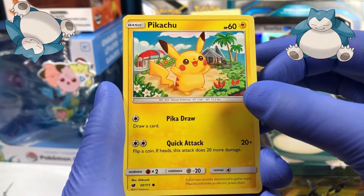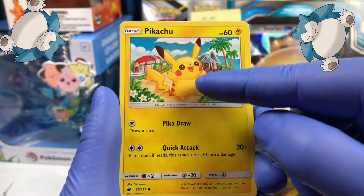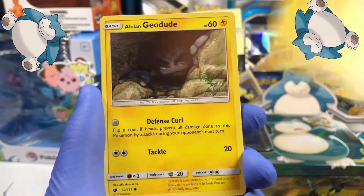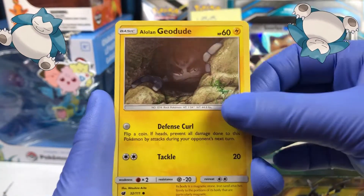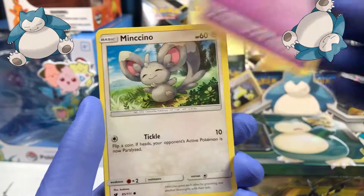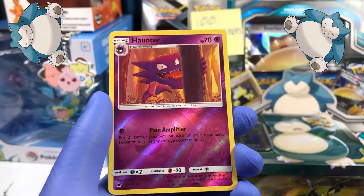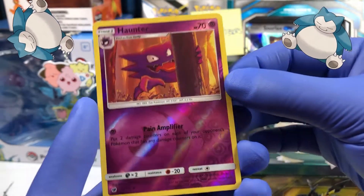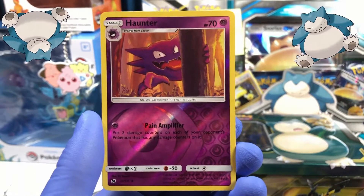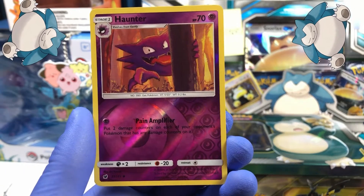I opened up a Raichu who was also labeled Mouse Pokémon. I feel like those descriptions should all be unique. That Snorlax on the art looks really large — maybe about 30 to 40 feet near that house, and actually looks twice the size of that house based on the perspective. Alolan Geodude, Misdreavus, a Minccino reverse holographic, and a Haunter — from the lighting he looks a lot darker, but he actually looks quite bright.